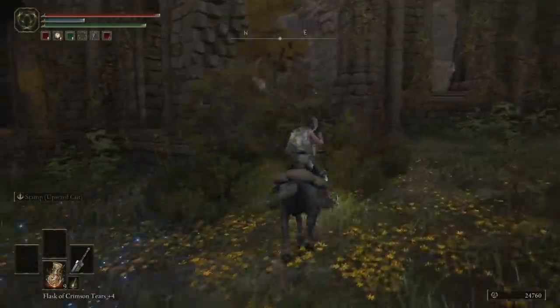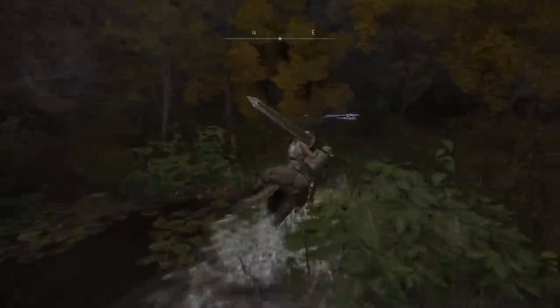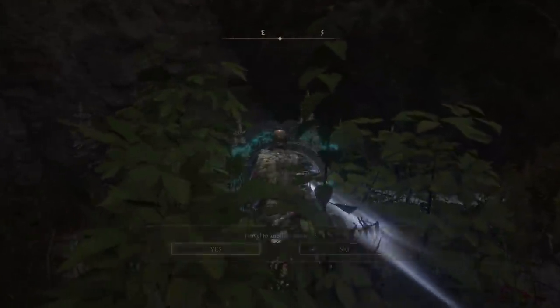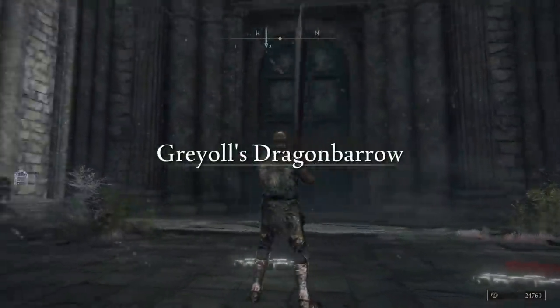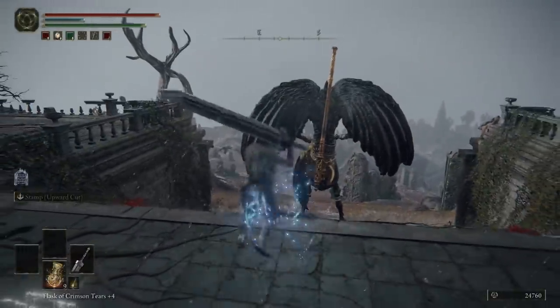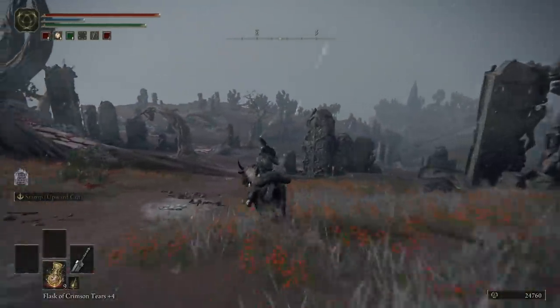Now we need to go behind it. As we run around the back of the church and into this sort of pond, you see some colors, some lights here, leading to a portal. Let's go for it. This will bring you here at the top of the Dragon Barrel. There's a fella standing here. We're going to ignore him and run right past him and run down the hill.